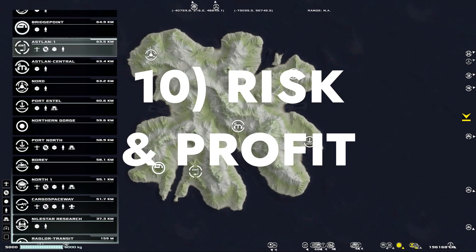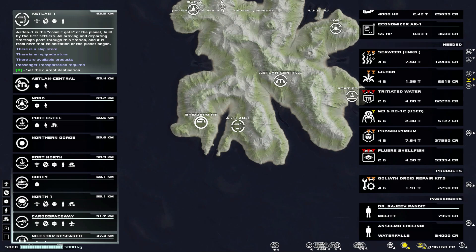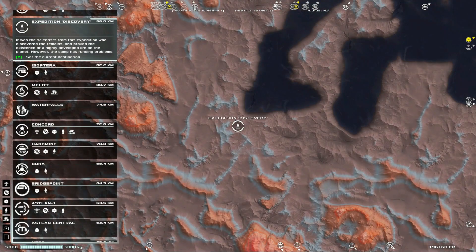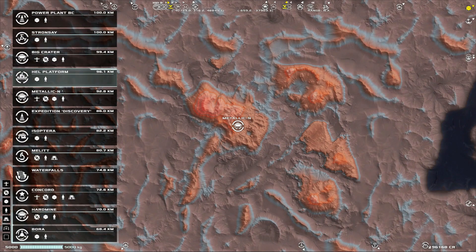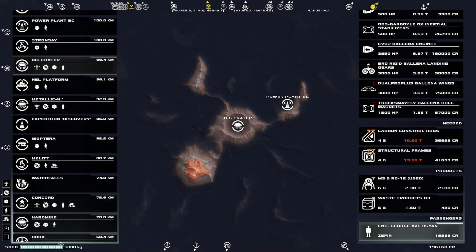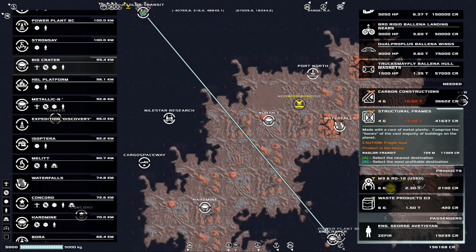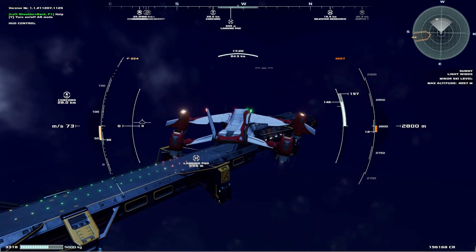The biggest payouts come from delivering cargo at a base that has a critical need for it. Early in the game, when money is tight, you can scroll through the available locations on the map to find routes where you can buy inexpensive cargo and deliver it somewhere that would pay a huge amount of credits for it. Buying less expensive cargo means that if you do lose or damage the cargo, it limits your losses, but it doesn't necessarily have to limit your profits. For example, at the time of making this video, I found that you can buy food for 500 credits and sell it at Hard Mine for 37,000 — and there are quite a few examples like this where finding the right locations to offload cargo can lead to significant profits.